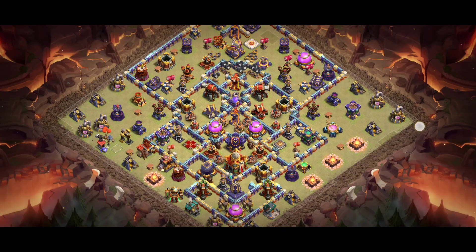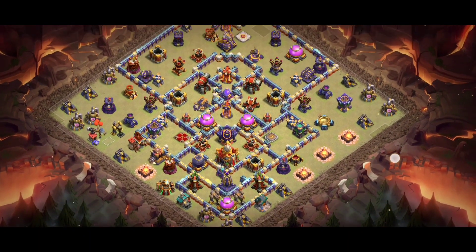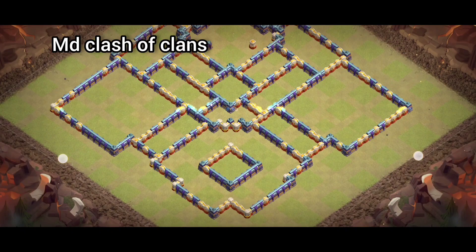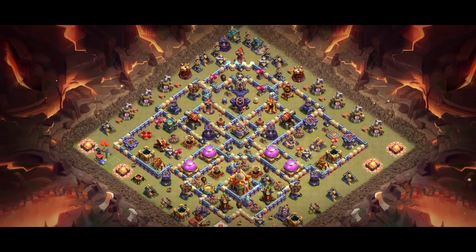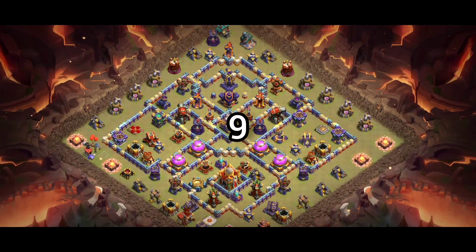You have to use a super minion with archers, or I recommend ice golem — like three ice golems with archers. You can also try lava with super, or lava with archers — that's also working nowadays. Different clan castle troops people are using these days.